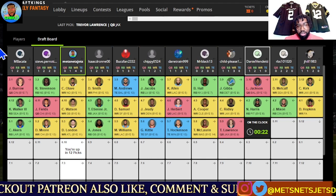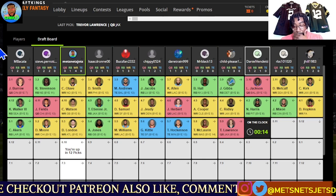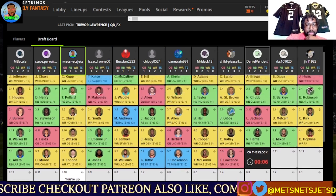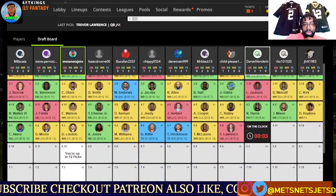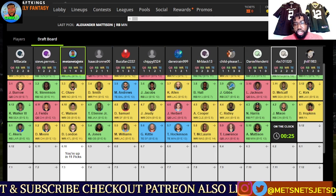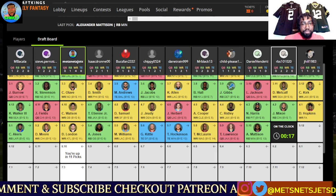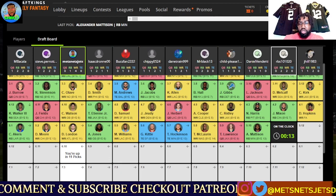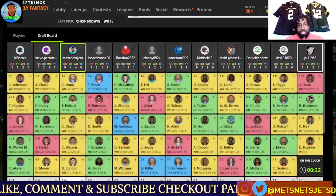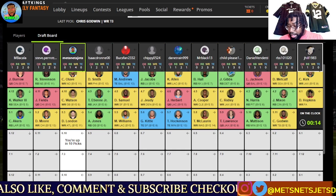Daniel Jones finished top 10 in fantasy last year. Geno Smith finished top 10. I expect a bounce-back from Russell Wilson. There are so many quarterbacks — you're probably looking for three to last you the whole season. Don't worry, we'll get out of this. Chris Godwin off the board. We just added Green Bay and Atlanta. Green Bay Week 19 will be the Vikings — we have no Vikings. Atlanta and the Bears — we have no Bears, but if I had taken Fields it could have worked.